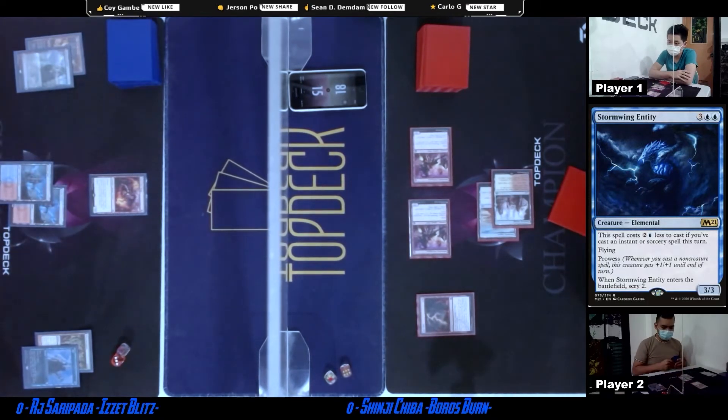So RJ's turn — draws a card. There's the second land, Fiery Islet. That should be better. There's the Sprite Dragon. Already down to 15. But things are looking awkward for RJ — he's already down to 11. He's not probably gonna die this turn. I doubt it. So he might have an opening next turn. Maybe.